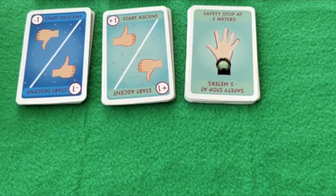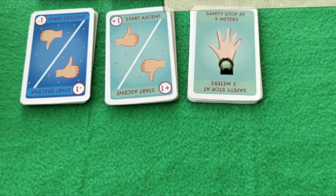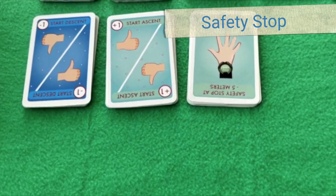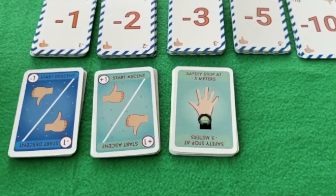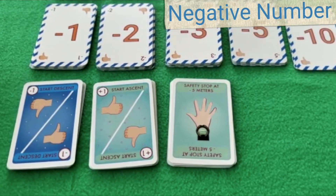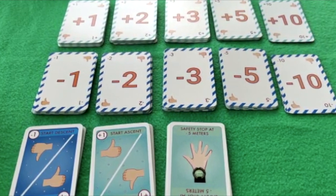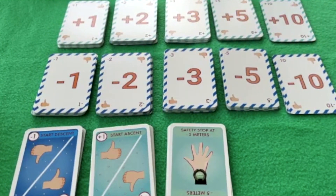There are 14 start descent (negative one) cards, 12 start ascent (positive one) cards, and 8 safety stop cards. You also get negative number cards with values 1, 2, 3, 5, and 10 — there are 58 such cards and they are used to descend down to 30 meters. You'll also find a similar set of positive number cards used to ascend to the surface, plus two blank cards not shown in the video.